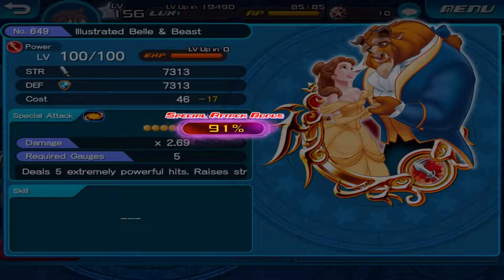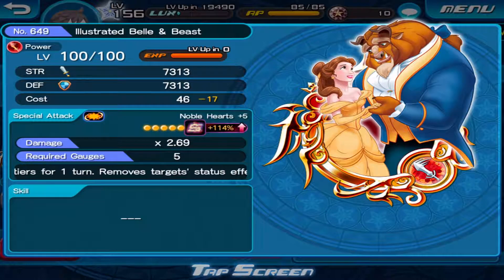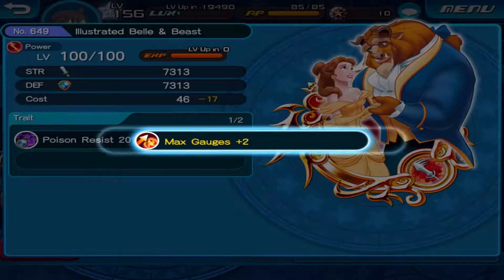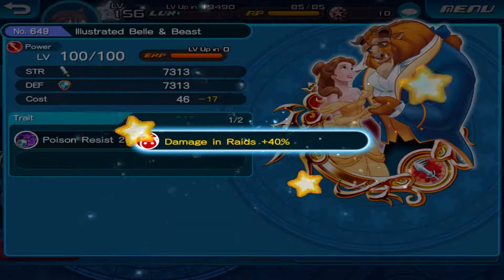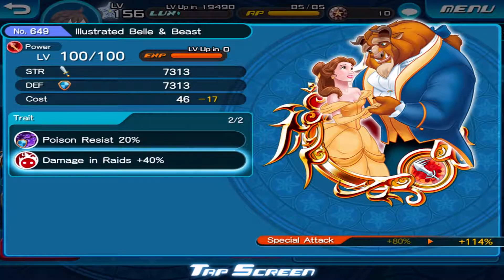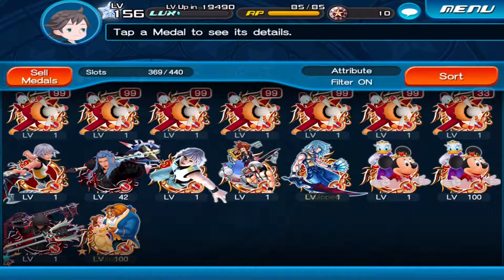So come on, what's my percentage going to be? Okay, 114 — not that bad. And on top of that, we get a new trait. Damage rate at 40%. Nothing I can really do about that.